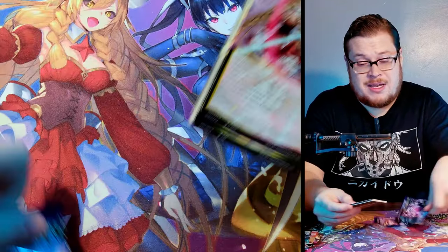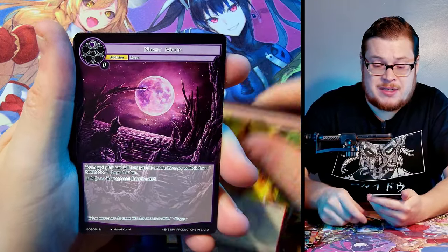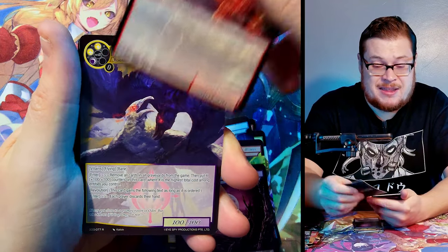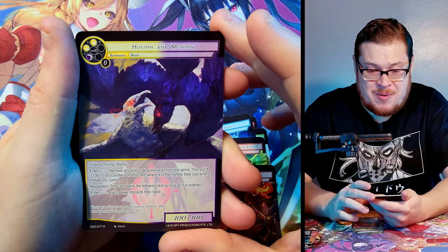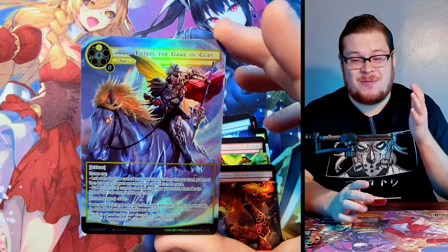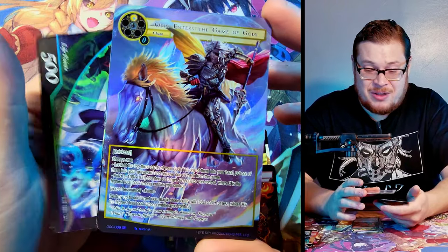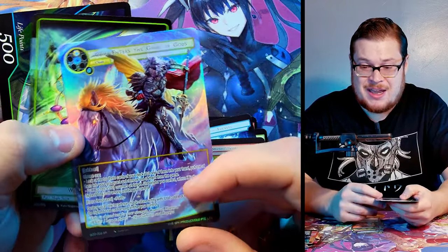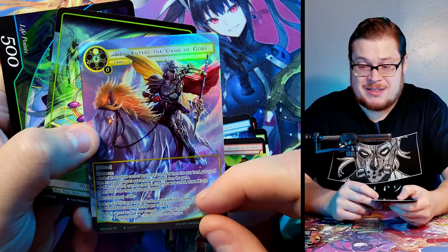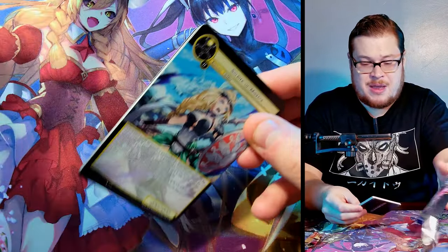This is literally going to come down to the last few packs on the far right side stack. Hoogan and Moonen, and Odin Enters the Game of Gods full art again — we already talked about this card in detail, it looks amazing. But holy crap, the doubles in the second half of this pre-release kit are kind of nutty.